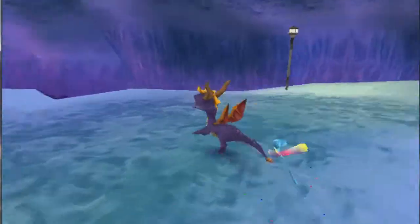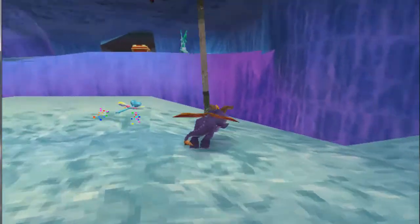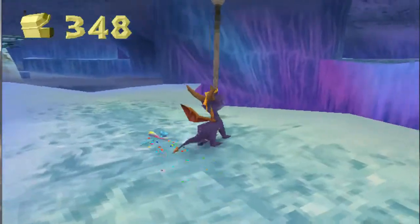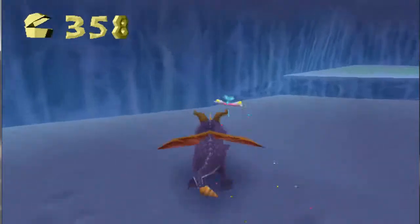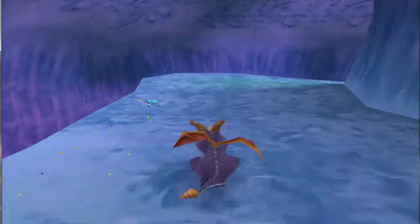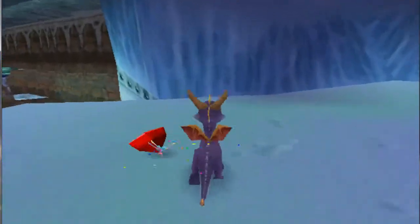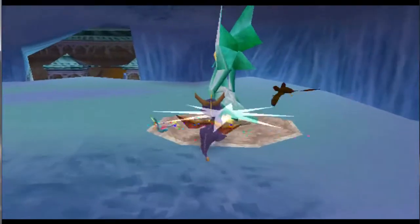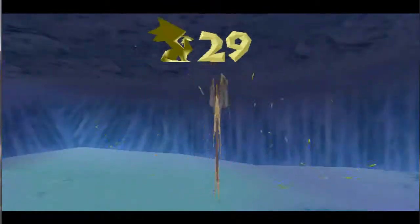Did I ever get these gems? No I didn't. They seriously — I swear — they put these right by the cliffs to get you killed, because they want to see if people will just try to hit them and then kill themselves. It's very easy to do. Should be getting pretty close to the end. I can't remember if I missed some gems back there. Rescued Ragnar.